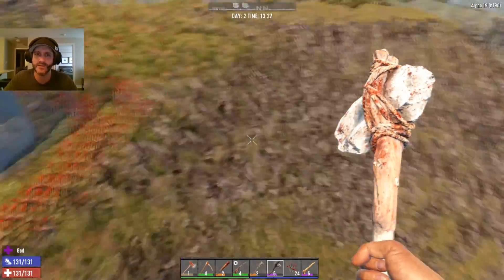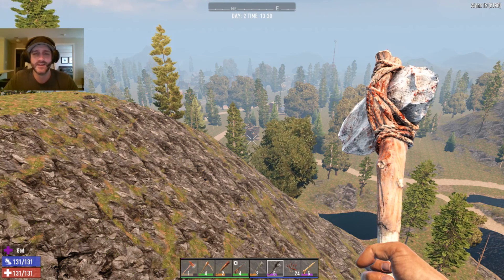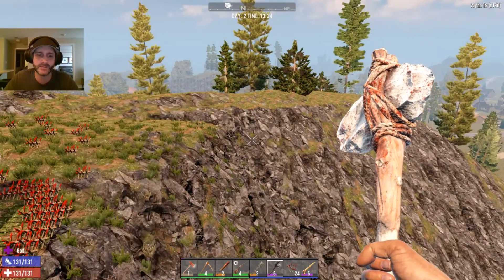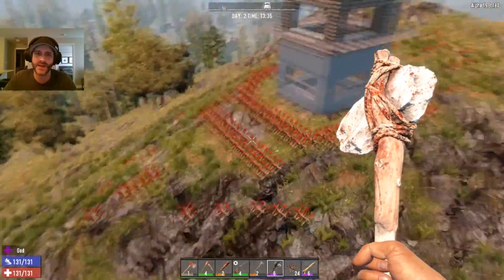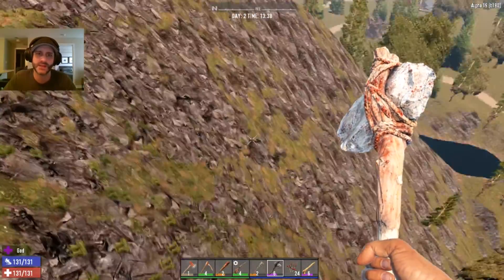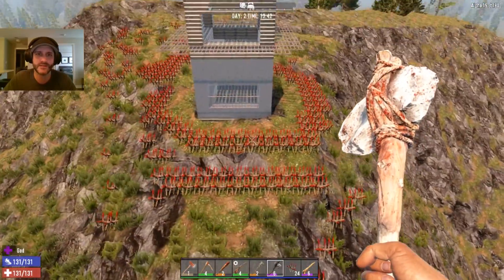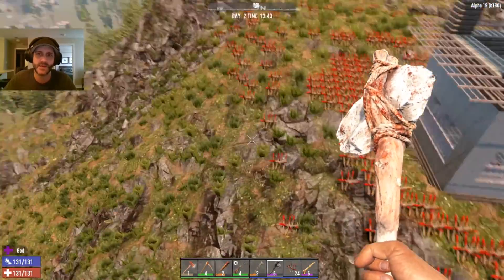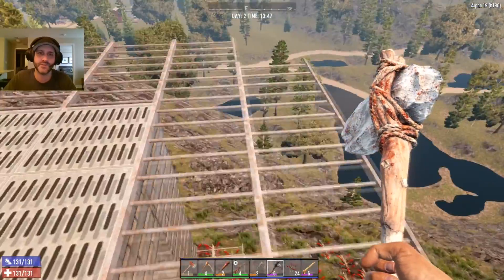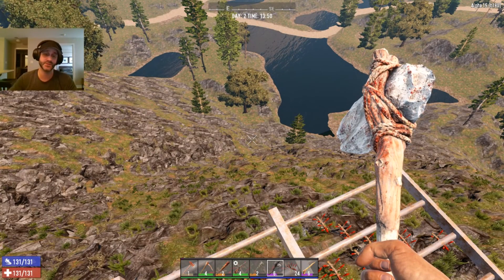Then I saw these mountains — three of them. I thought maybe I should build on top of one because I never have, and I've got almost 700 hours in this game. So I built on top of it so that zombies would have to crawl all the way up just to get to my base on horde night. Standing up here you have a great view — with a sniper rifle you could take them all out, and you could toss Molotov cocktails all the way down and do some serious damage. That's the plan.